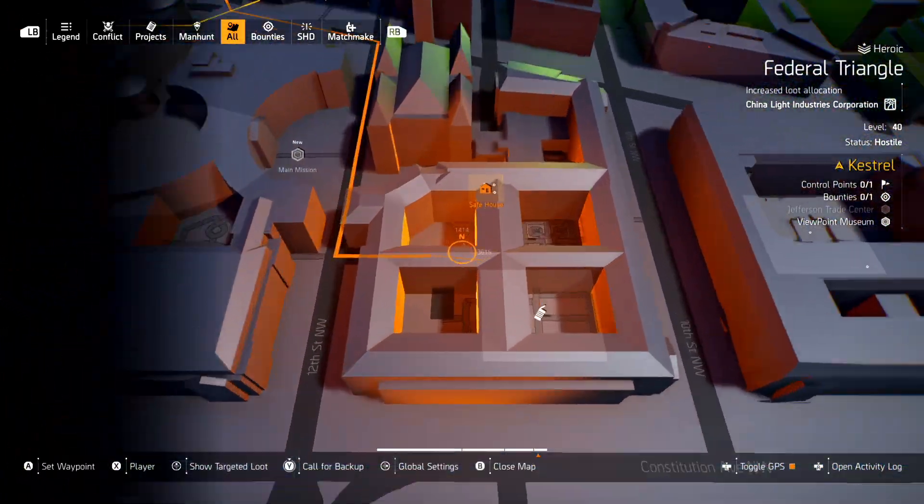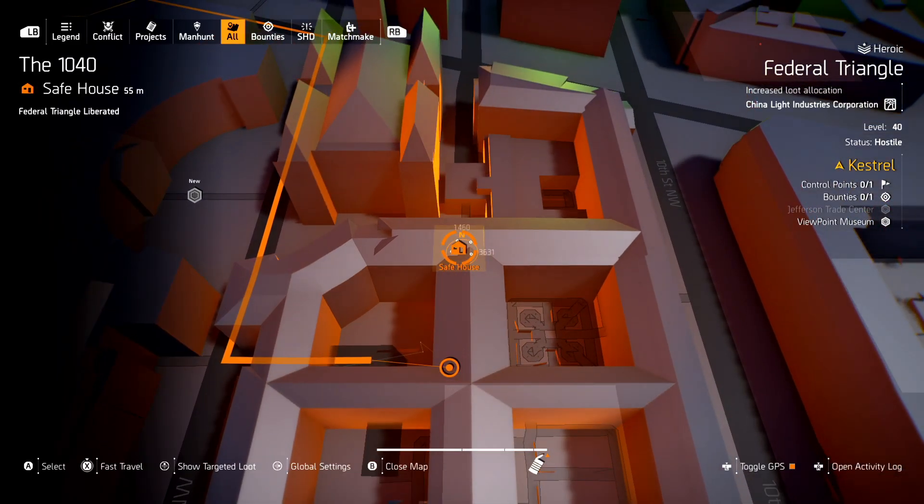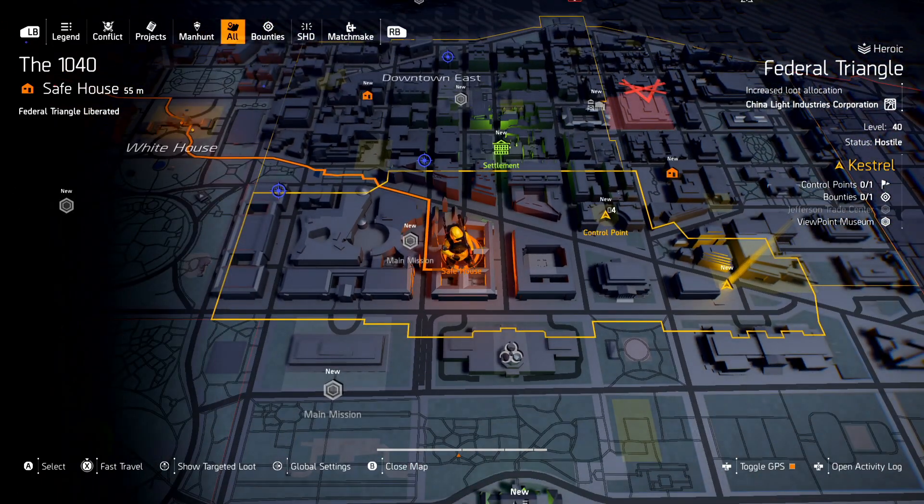So for me personally, the Snitch and my location — 1410 by 3627. It was just south of the 1040 safehouse. And then once you find the Snitch, you can abort that bounty.